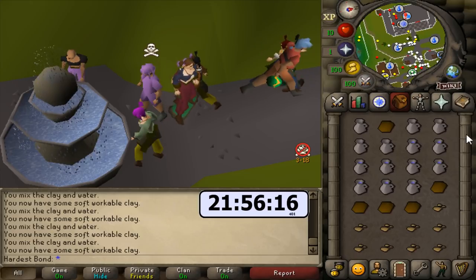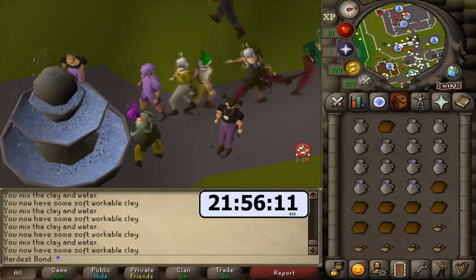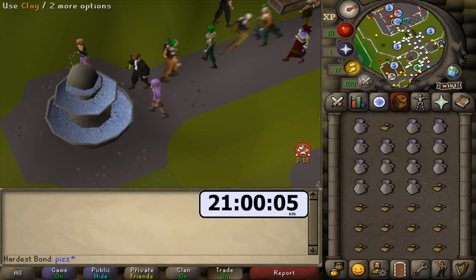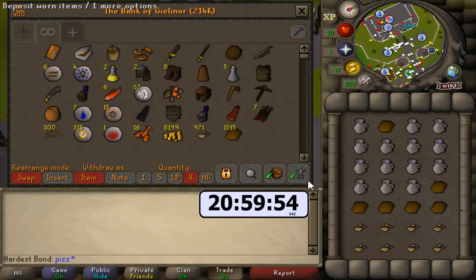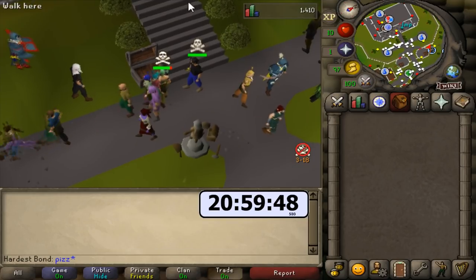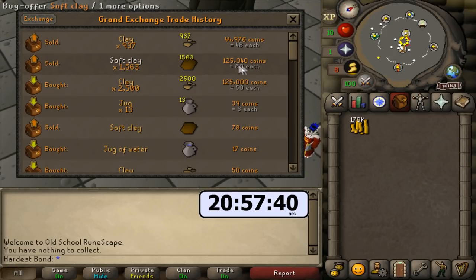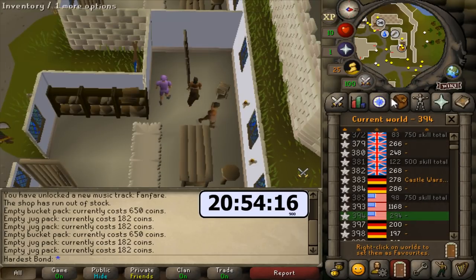I'm going to see how much clay we can get through in about an hour and see how much profit we've turned. After roughly one hour at the clay, we managed to make 1,521 soft clay — making 14 per inventory. That only made us around 50k; the margin was just 32 GP per soft clay. I think it would have just been better to fill jugs with water, to be honest — jugs of water next it is.